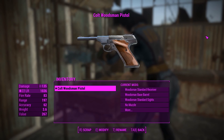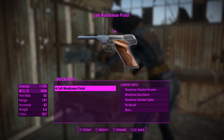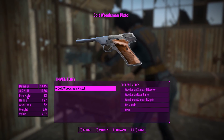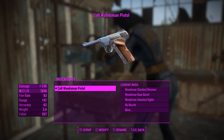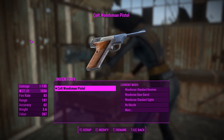G'day, this is Captain Noob, and this is a Kelt Woodsman Pistol. Now, this is a pistol that fires tiny little .22 bullets, but don't underestimate it. Right off the bat, I haven't touched this thing, and I'm already getting 135 damage out of this. I don't know what kind of bullets it's firing, but that's some pretty good damage for a .22.